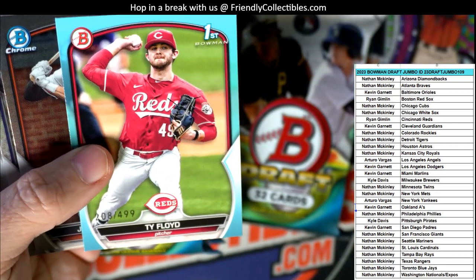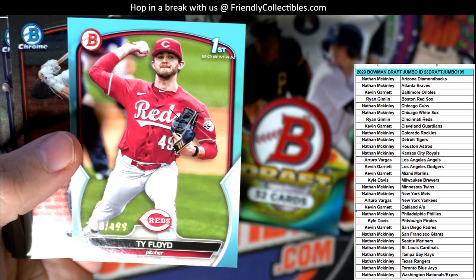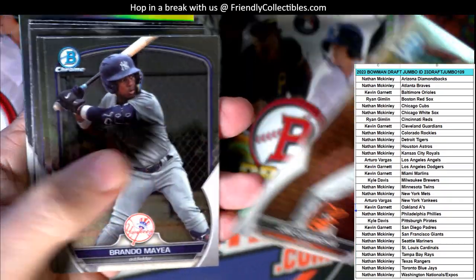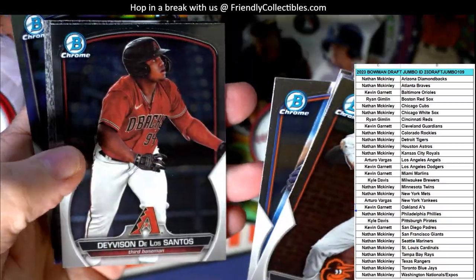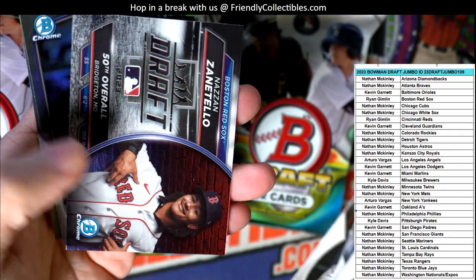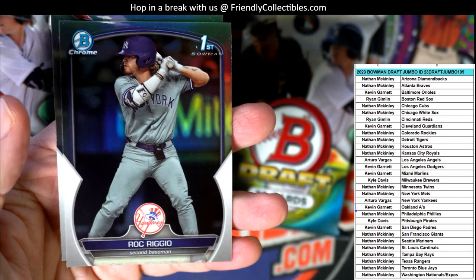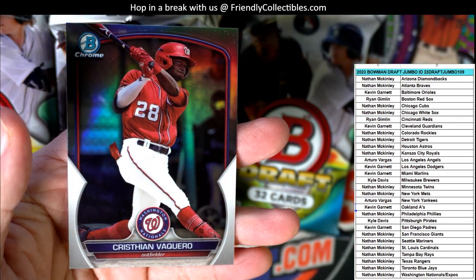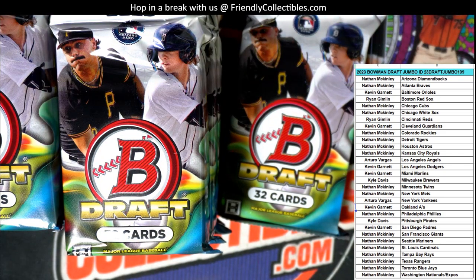The old paper base. Then we got a blue 208 of 499, Tie Floyd - blue parallel, First Bowman Cincinnati Reds, going out to Ryan. And Cade Morris, and we've got the draft card. Then we've got a Rock Riggio First Bowman Yankees going out to Arturo, and a Christian Vaccaro Nationals refractor going out to Nathan.